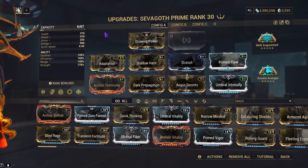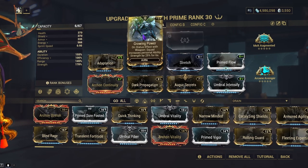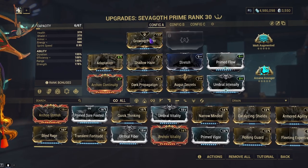We'll be using Shadow Haze and Dark Propagation as the focus of the build. For the augment and aura, use whichever one you like. We'll be using Growing Power as the aura.